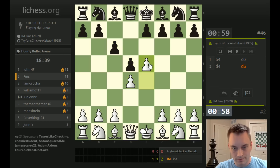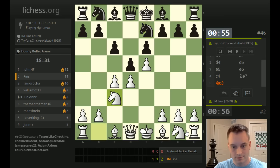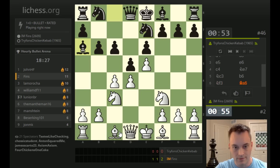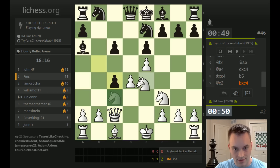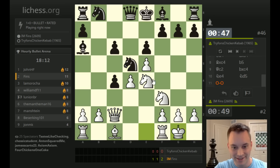e6, shutting in the light square bishop — I don't think that's a good idea for black because that piece is going to have difficulties getting free. He's going to put it on a6, but let's go here. If he wants to take on c4, I suppose we'll allow that. He can play b5 — dropping pieces here. Not good so far. We'll try to cause some development issues, maybe with this.